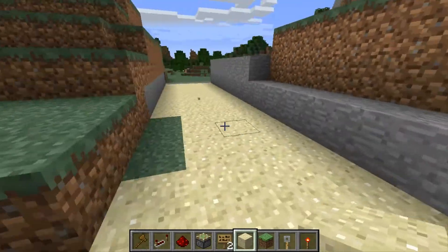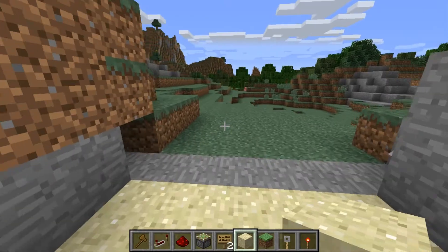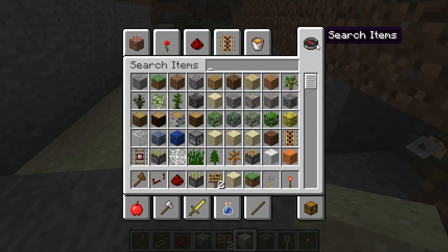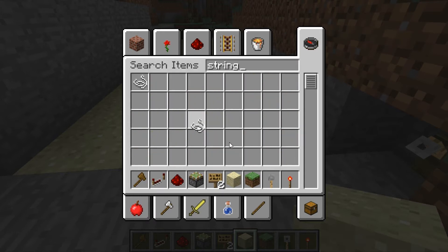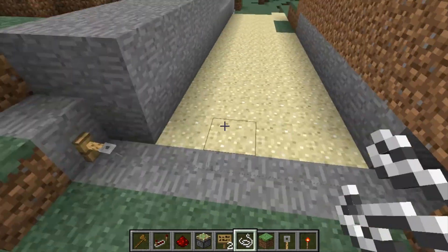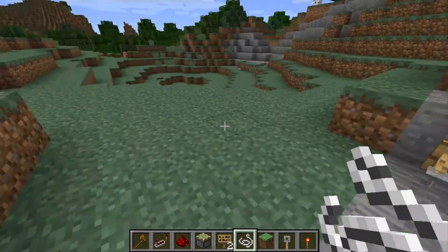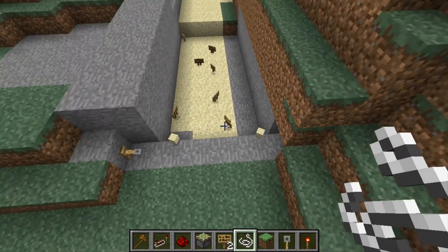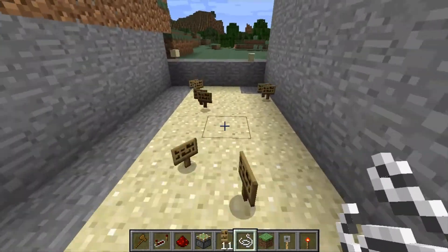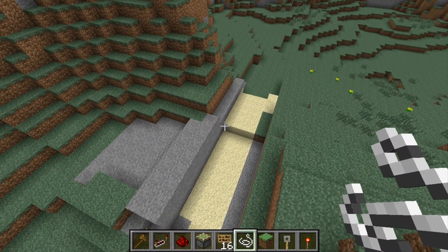Pretty much the way it works is you'd be running away from somebody, and then you would activate the trap. You'd probably want that to be a little deeper — that's not going to be very effective — but yeah, that pretty much does it. The person would be chasing you down, you would activate it, and they would fall. So if you enjoyed this video, please leave a comment, like, favorite, and subscribe. Thanks for watching.